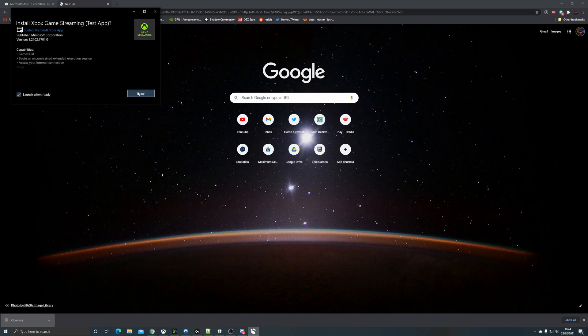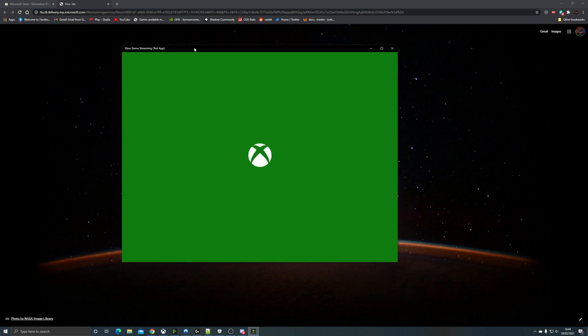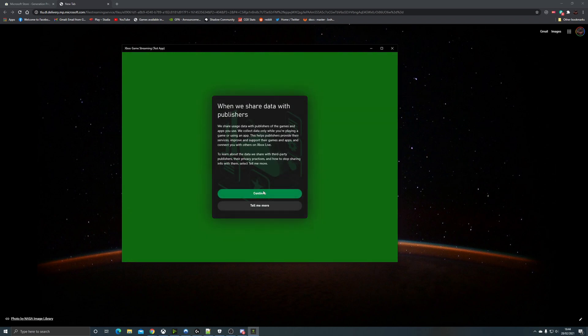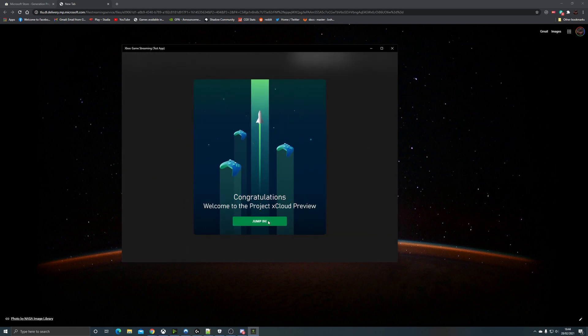It just takes a second to install once downloaded, and it will launch the Xbox Game Streaming Test app. Allow feedback if you want. You'll notice it picks up your Series X, but the Series X does not work currently. However, if you go to xCloud, it will say to join.